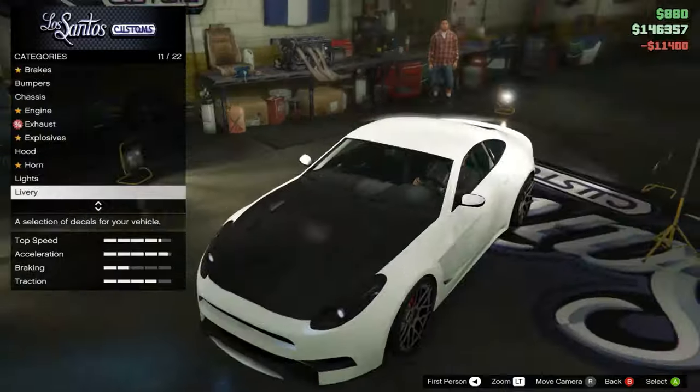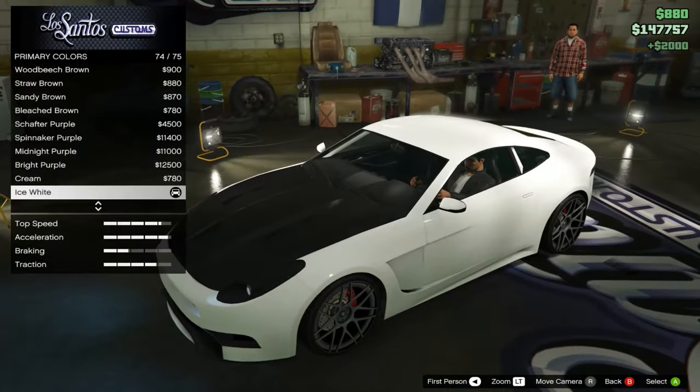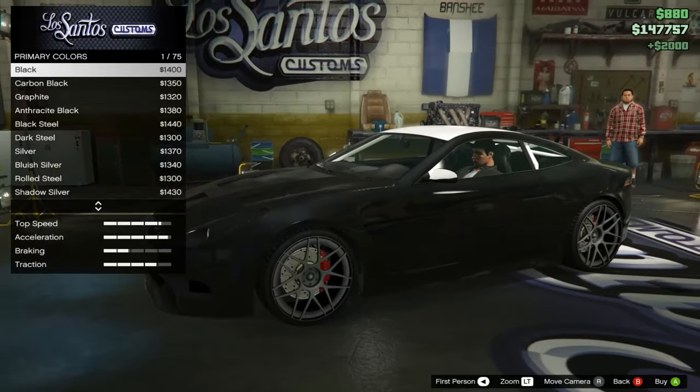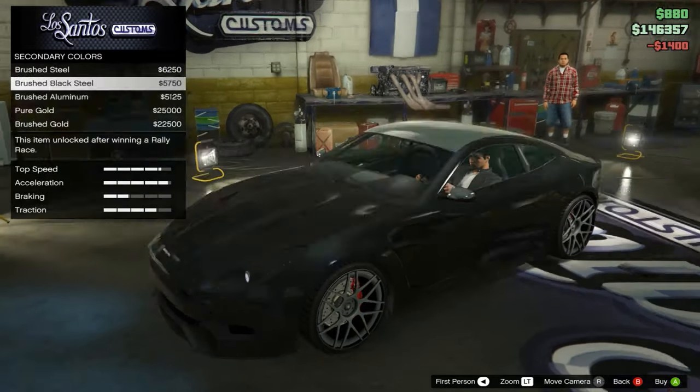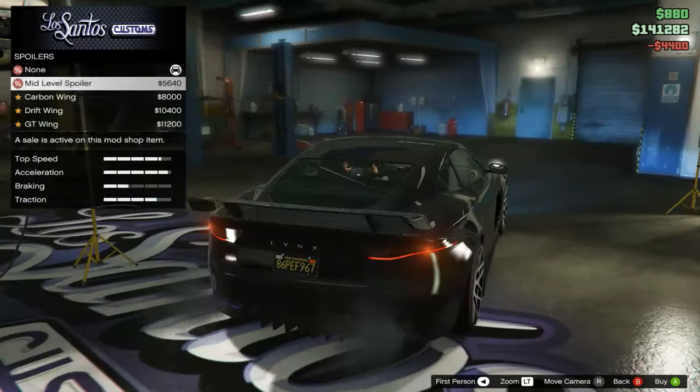I went for a simple black and carbon colour on the car — I felt all the decals were kind of ruining the sleek look style that the car was going for. And of course I upgraded all the performance parts to maximum, so let's waste no time and get to the drag strip.